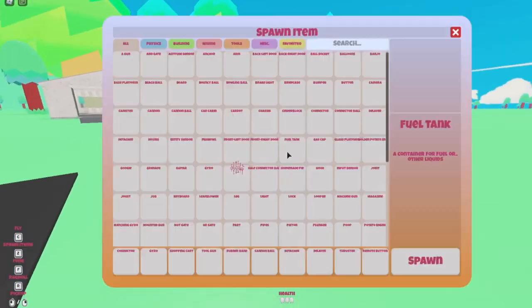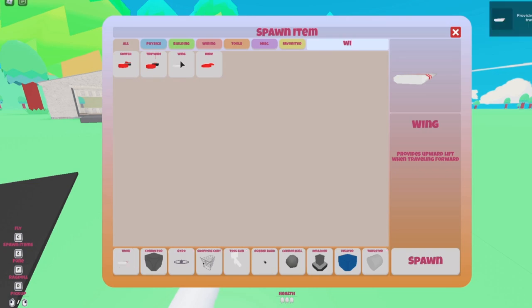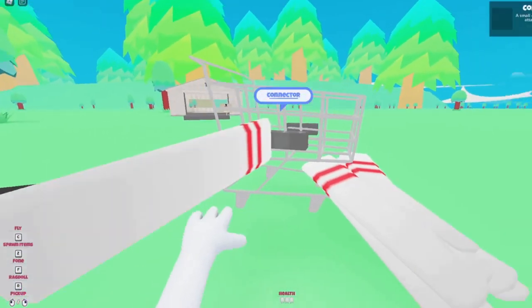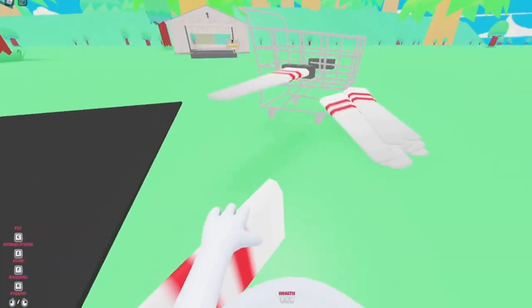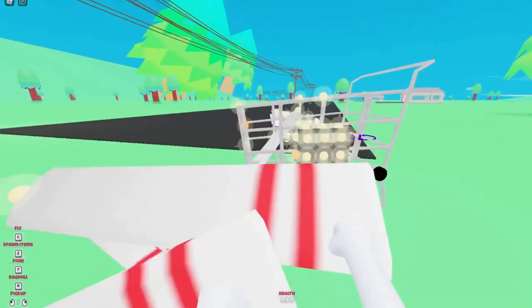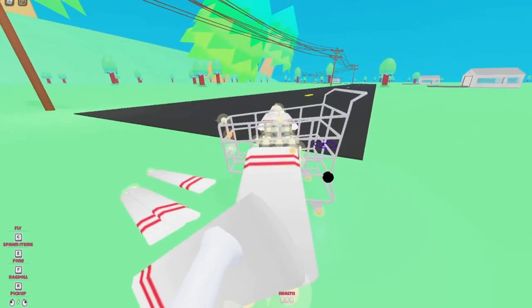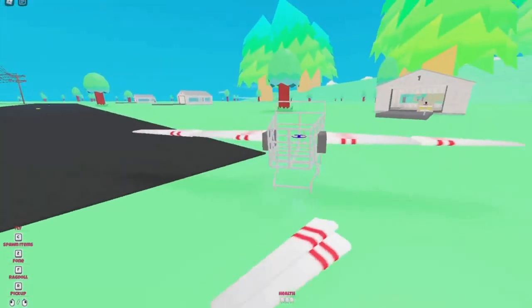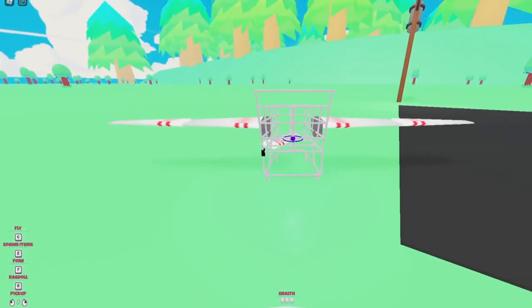We need to grab eight wings — that should be plenty. Almost too many wings, basically. We'll get the one stuck in here out. There we go, and that is the wings of the shopping trolley plane all done. Now let's go add some thrusters for this thing.